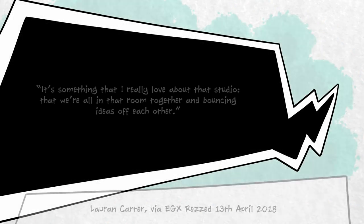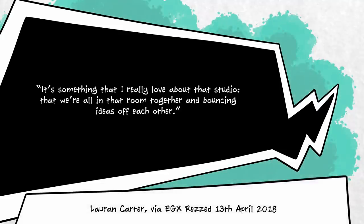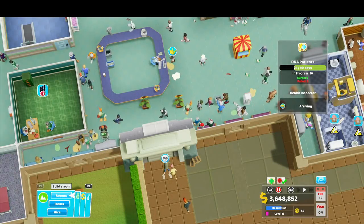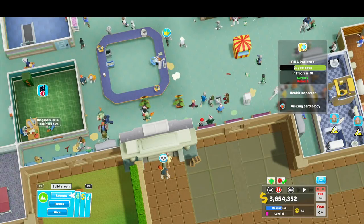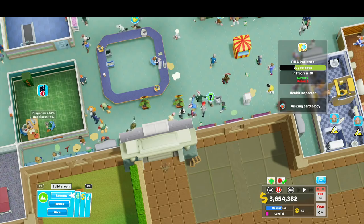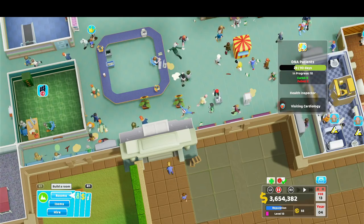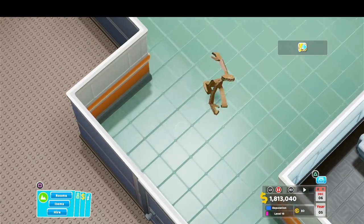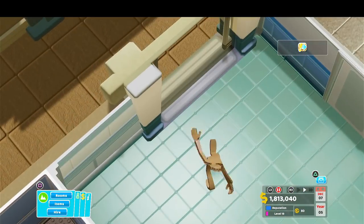Lauren Carter said of her time as Two Point's community manager: It's something that I really love about that studio, that we're all in that room together and bouncing ideas off each other. When the game was first put together, though, the developers found that quirky illnesses weren't enough. Their hospitals needed to feel like miniature communities, with characters, patients, doctors, and hospital visitors all interacting together.